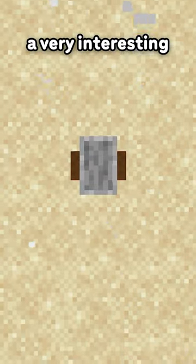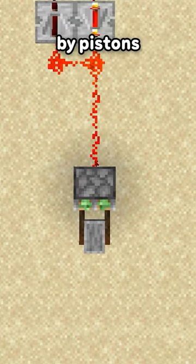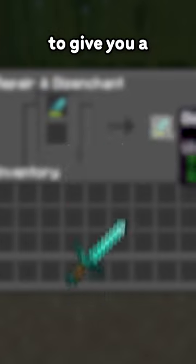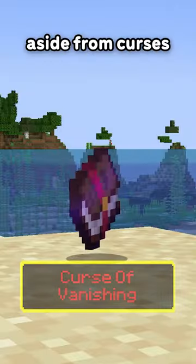The grindstone is a very interesting block. Aside from being used by villagers and immovable by pistons, its main feature is to grindstone an enchanted item to give you a non-enchanted version of that item with the same durability, aside from curses.